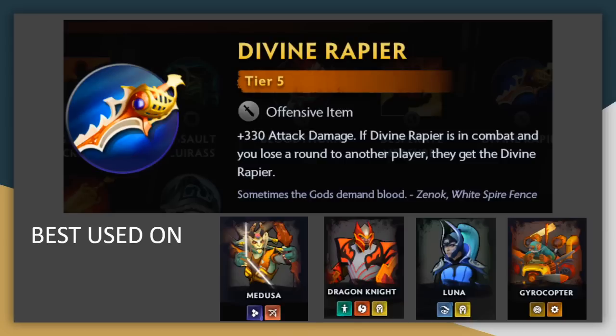Divine Rapier is an all or nothing type item — ridiculously strong, but also a bit of a liability. If you do lose with it, you will probably lose the game, since you're probably not going to beat somebody who you just lost to when you lose your best item and they gain your best item. But if you are already low on life, then one loss is probably going to knock you out anyway, so you should probably pick this and just go all in. But if you're very healthy, this is probably an unnecessary risk that you want to avoid. Like all attack damage items, it's best on high attack speed units, or other units like Luna or Dragon Knight who have some type of attack damage scaling effect.